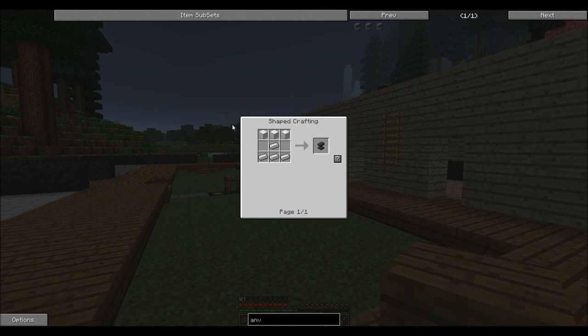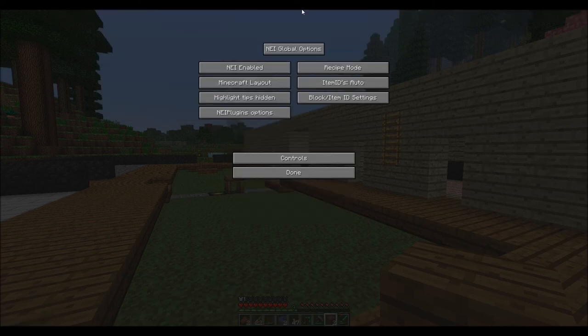I had to turn on cheat mode so you can teleport to me. Hit options — go to where it says recipe mode, hit done. Recipe mode — hit done.